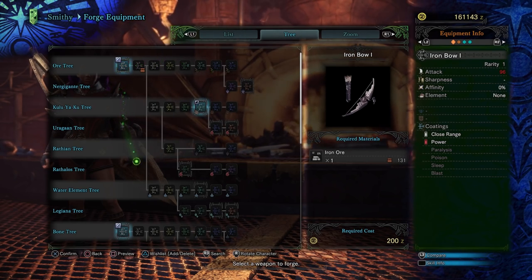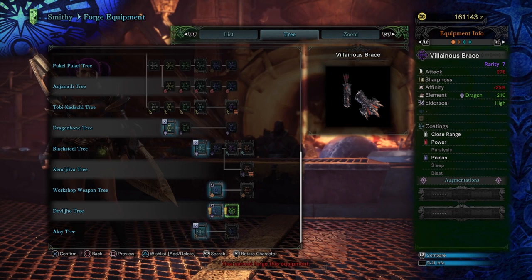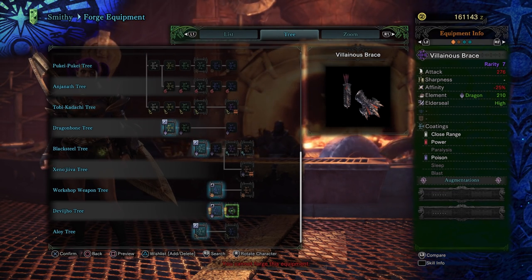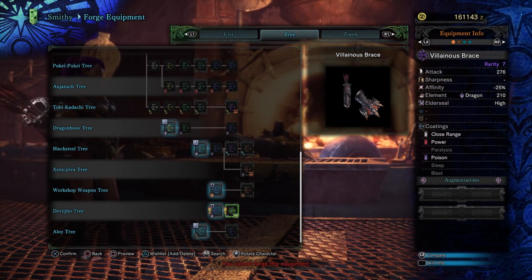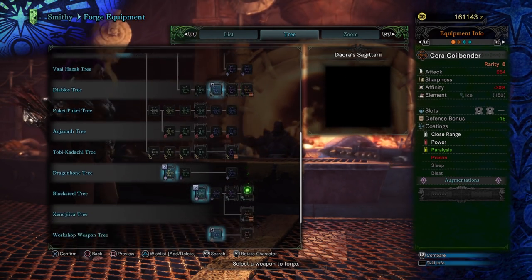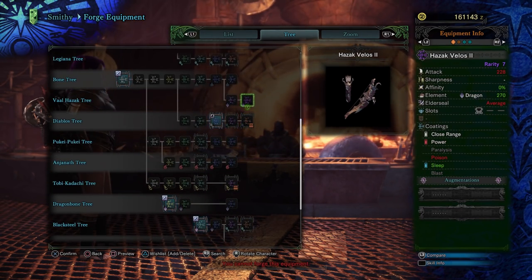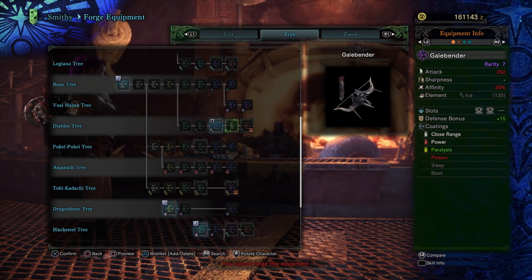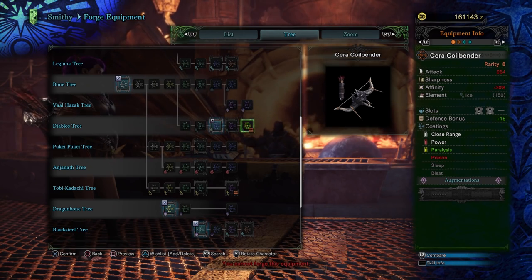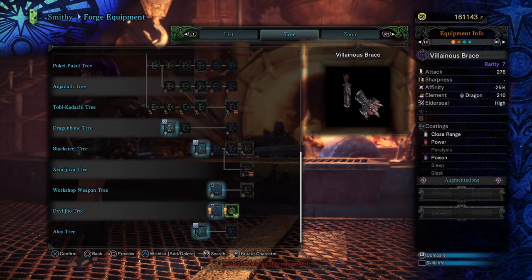Last but not least, the Bow. The Insurgent's Bow and the Villainous Brace: 276 attack, negative 25% affinity, Dragon Element at 210, high Elder Seal, and two slots. Coatings are close range, power, and poison. This is actually going to be really good — higher base damage than the Safi Coilbender and five more affinity on the Devil Joe weapon. The power and poison coating combination — I really like this bow.